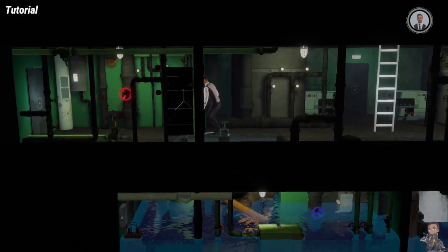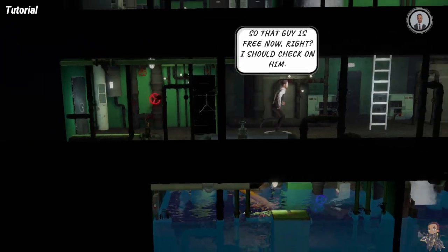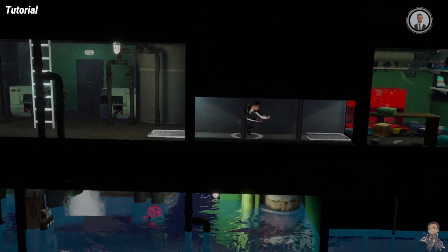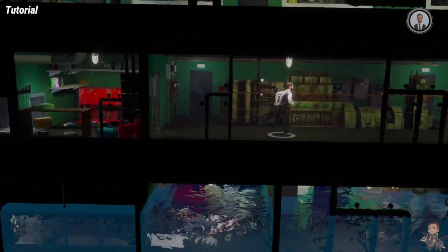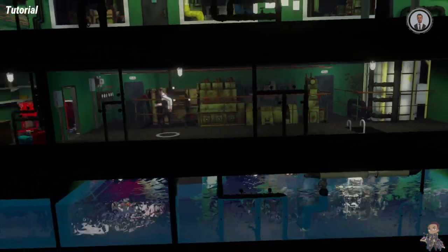Quite soon you'll realise that water is flooding in and filling the levels of the ship, so you'll need to move quickly if you don't want to drown. This is where panic sets in as you race against the clock to find your way to the end of the level. This is one of the strengths of this game as you will start to panic and one wrong move means that you could miss your chance to escape the rising water levels.